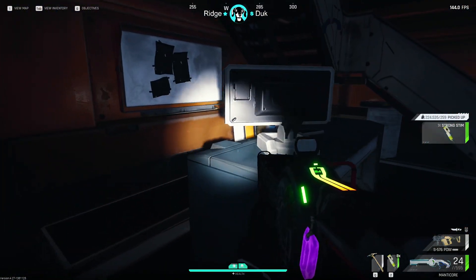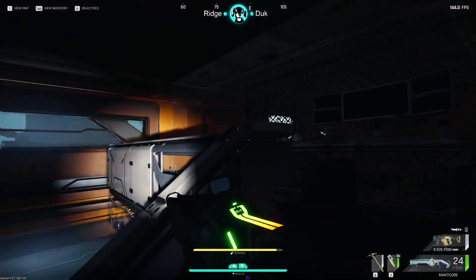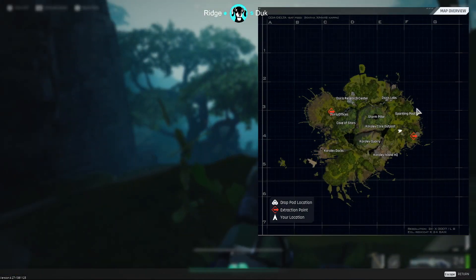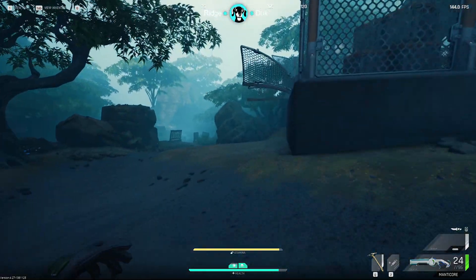Now it can take a few runs to get familiar with the map, especially the cave systems. It's really easy to get your bearings flipped backwards — it's very confusing down there. However, after running the map a few times you'll quickly start to identify major entry and exit points and things will get more and more comfortable.